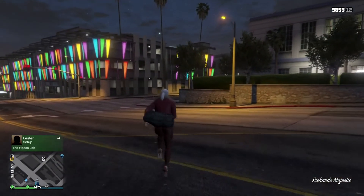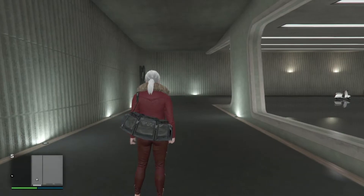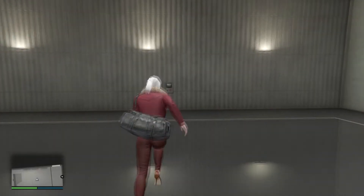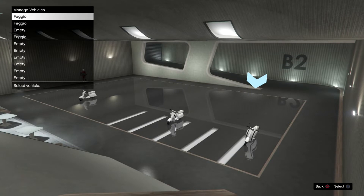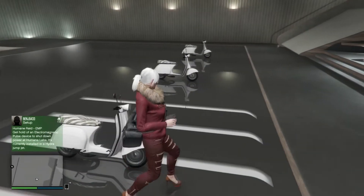Just like that you'll be at your nightclub. This is a lot better than taking a Buzzard to the nightclub, which takes a long time. So just do this method. Now that you're here, go ahead and go into the garage that has your two Fagios in it. Enter and once you are inside, go down to the Fagios and arrange them in a specific way.